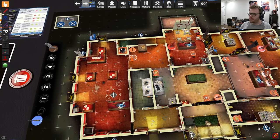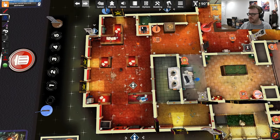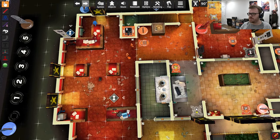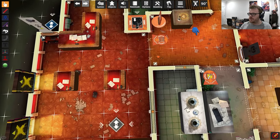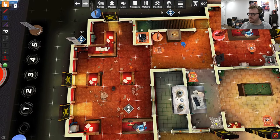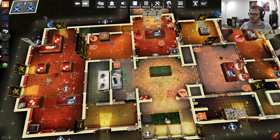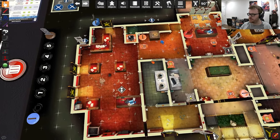You'll also notice different rooms on the map — each room has a dotted outline indicating its borders. This is important for gadgets that target everything within a room. Spaces with X markers mean you can potentially place doorway barricades there; if there's no barricade, you just ignore those and walk through freely.